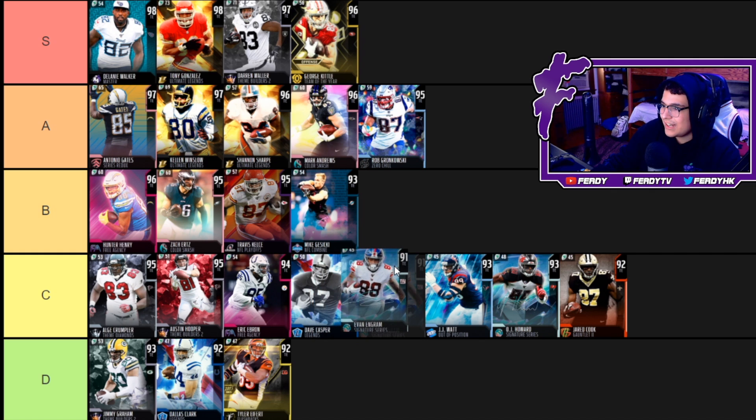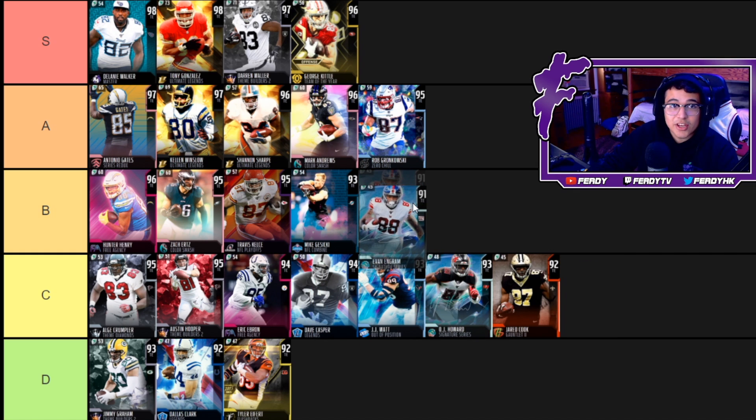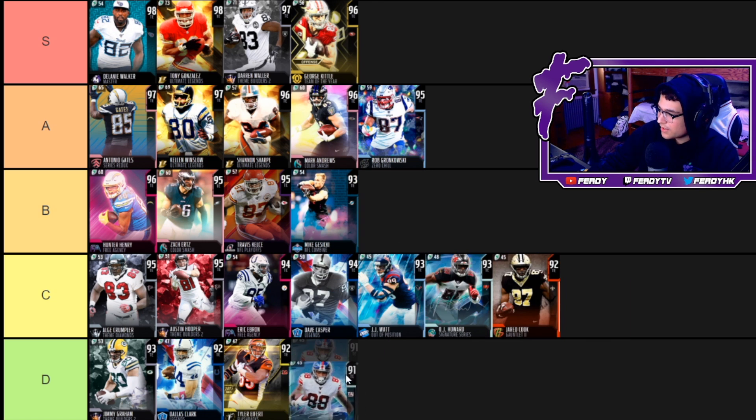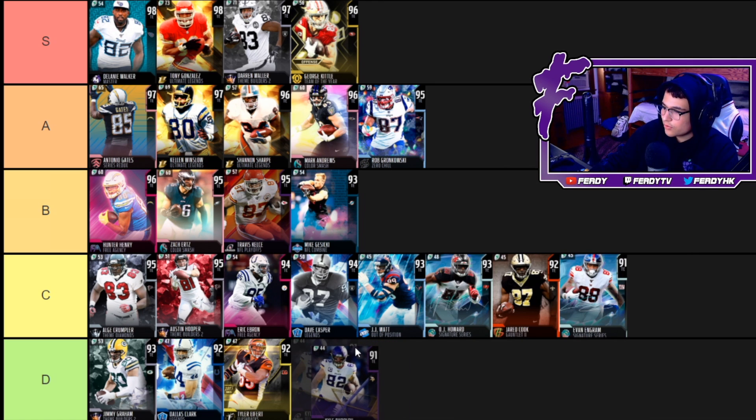Evan Ingram — 88 speed, 89 acceleration, 86 catch. Honestly that catch rating is too high for any Evan Ingram card — this dude just drops passes in the NFL every single week. He's a pretty decent route runner but he also can't run block. If it wasn't for the speed Evan Ingram would be a D, but because he's pretty quick I'm gonna put him at C.